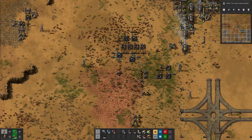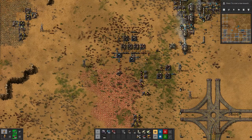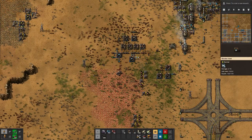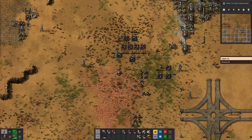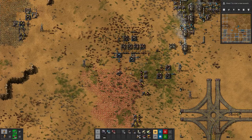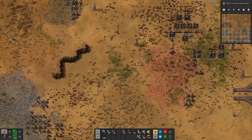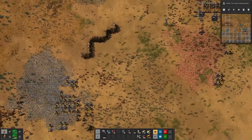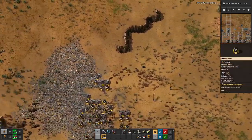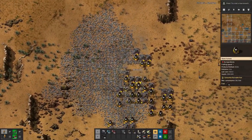Last time we set up a small production here for solar panels and accumulators. It's coming along nicely, but I think we will let that produce a little while longer while we address another problem that we have, aside from running out of fuel constantly.